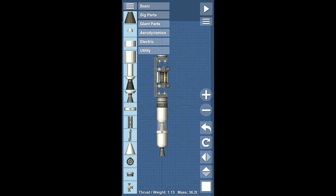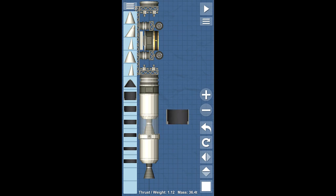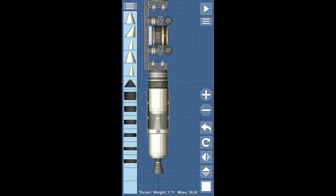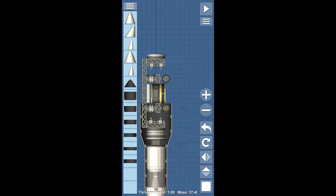So we're just going to put a lift stage like that, and now we need to put our fairing on this. The easiest way with fairings: see the little nubs at the bottom of the fairing — you want to put those over a separator, and that will lock the fairing in place and make sure it can't slide down and blow up when you're doing something to these rockets. Always put those little nubs around the separator.